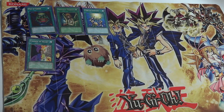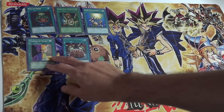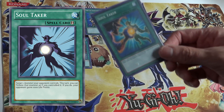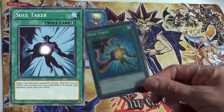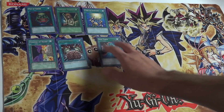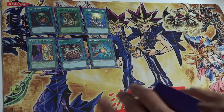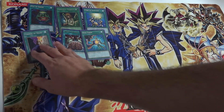I added cards to help with tributes: Change of Heart to steal an opponent's monster to tribute for an Egyptian God. Ra will gain ATK equal to the combined ATK of all tributed monsters, so you can use a high-ATK opponent's monster to your advantage. Brain Control serves the same purpose. Soul Taker uses the anime effect — a quick-play that lets you use an opponent's monster as tribute fodder when you perform a tribute summon.